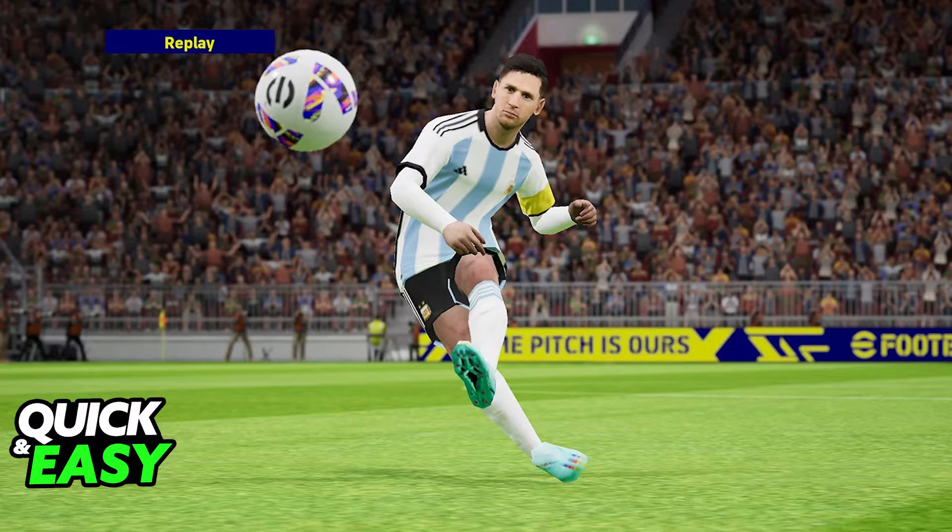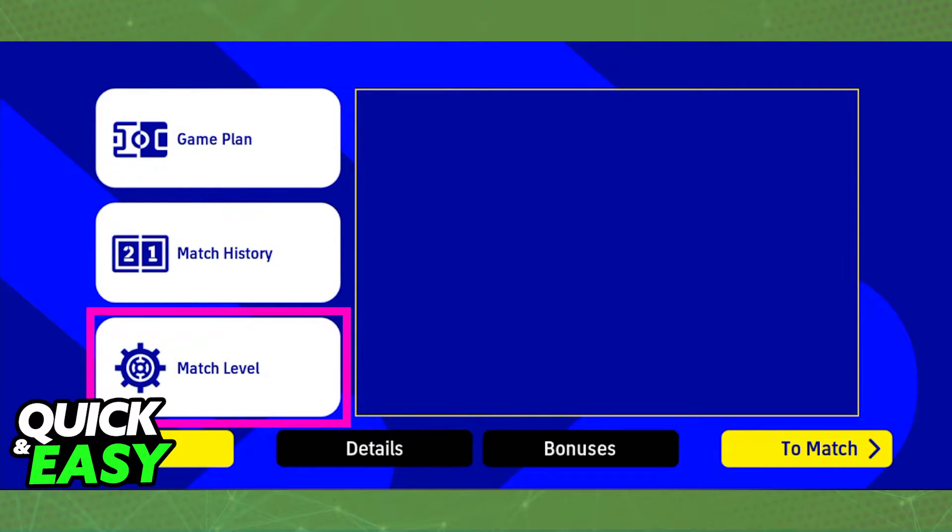Select a match that you want to play from the main menu and proceed until you reach this part before you head into the match. You will be able to select between the game plan, the match history, and then the match level.